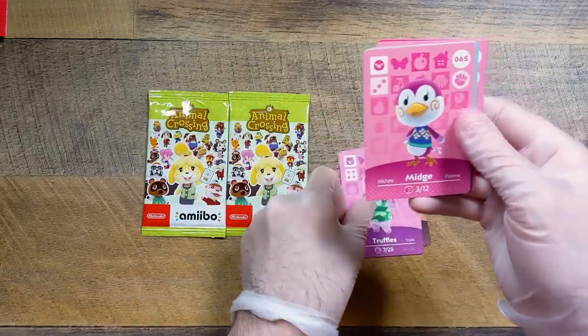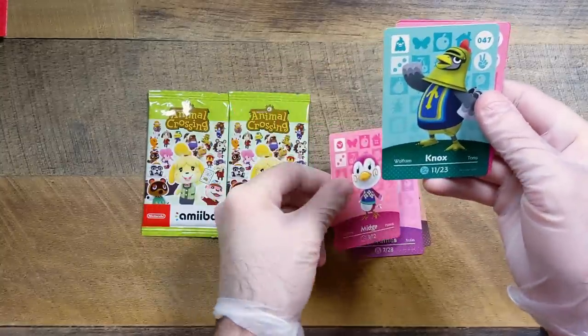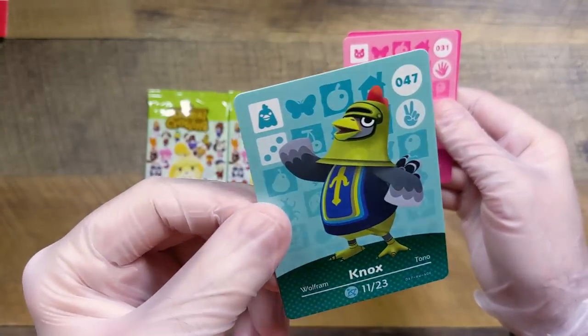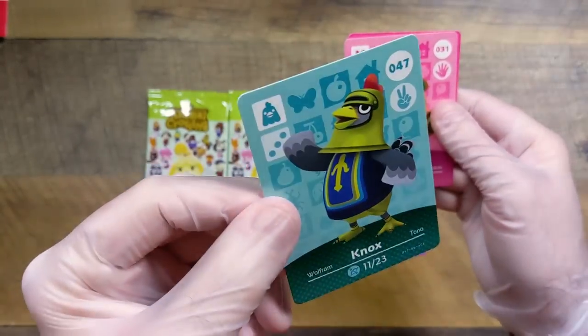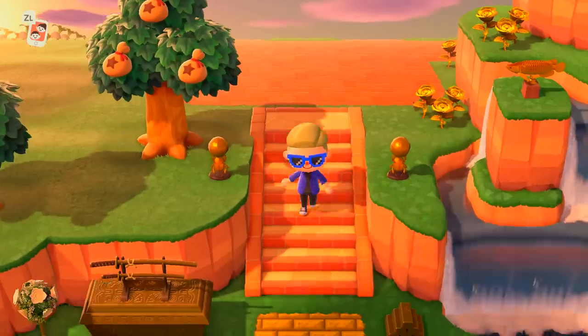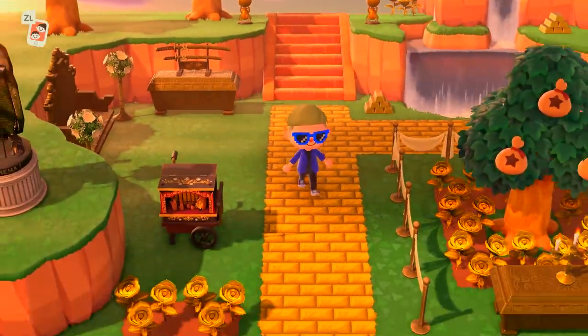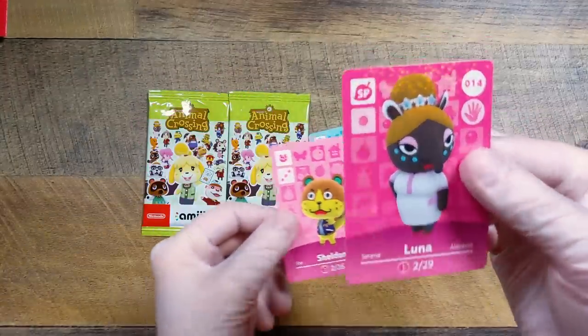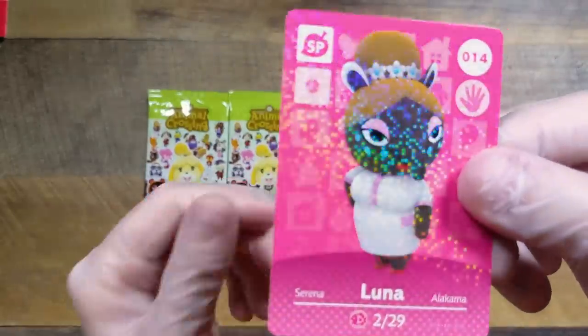We got Midge. Nox — Nox is goldcore, and I am working on a goldcore island; if you want to learn more about that I'll link a video. This villager is probably moving into Mahalo. We have Sheldon and then Luna hiding in the back.